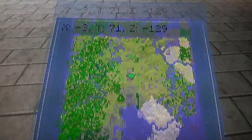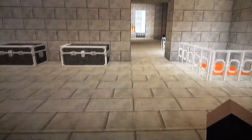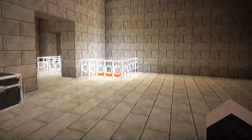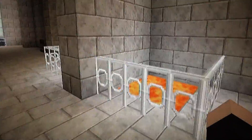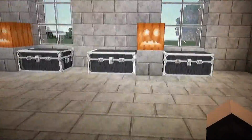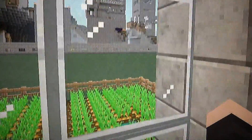On the map it's at Y 71, but in my real world now it's Y 64, or 65 because I build my houses one block off the ground. This is some lava I use for lighting, but that's dangerous unless you put glass over it — you should put two layers of glass blocks. And this is my kitchen.